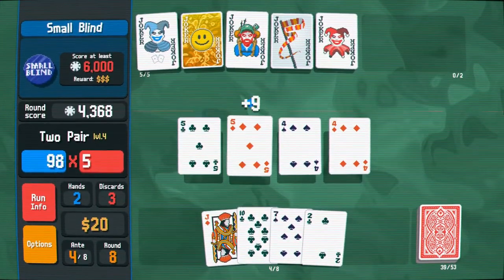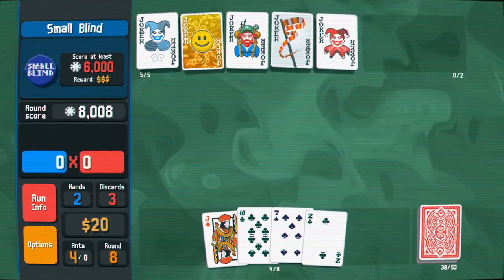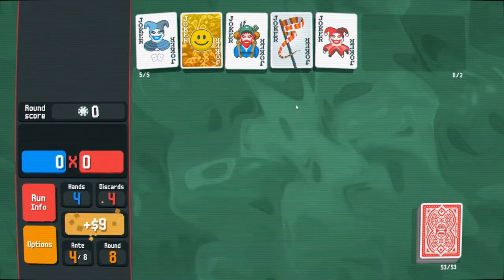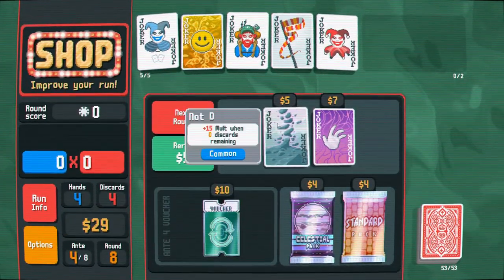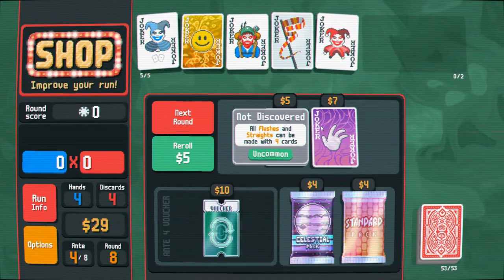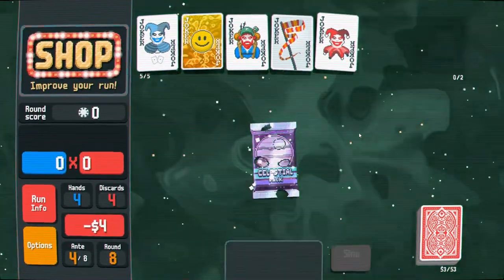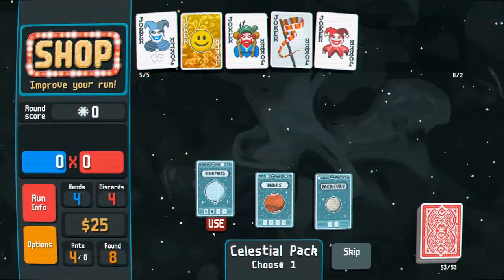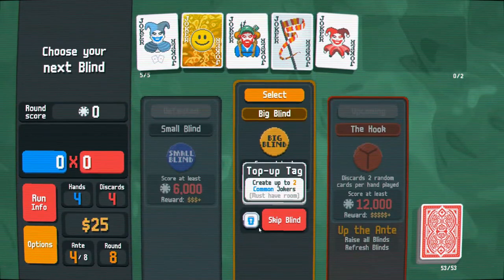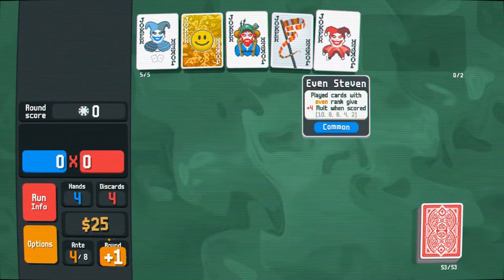You can really see how, if you lean into a simple hand — two pair — it can still pay off just as much as getting flushes and straights. Plus 15 multiplier when zero discards remain — no thank you. All your flushes and straights can be made with four cards — that's a very versatile card, but I really don't need it. Let's add another planet card and just keep leaning into this two pair. I'm pretty well good on my jokers here — this is solid.